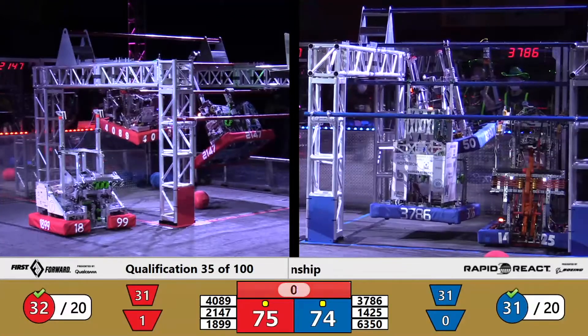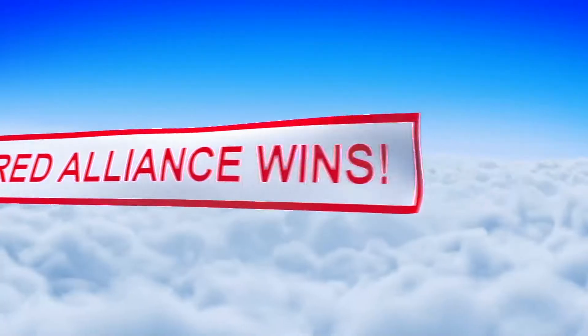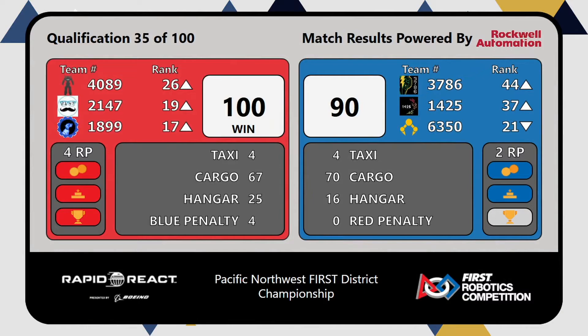However, lots of blue alliance robots airborne there in the blue alliance hangar. Looks like it will be a red alliance victory — final score 100 to 90 favoring red. The red alliance did scoop up a free traversal for contact in the hangar zone in the last 30 seconds of the match. I'd love to talk more about this one, but Darren's already waiting for me — match 36, let's get it going.